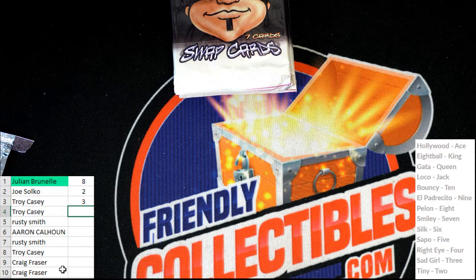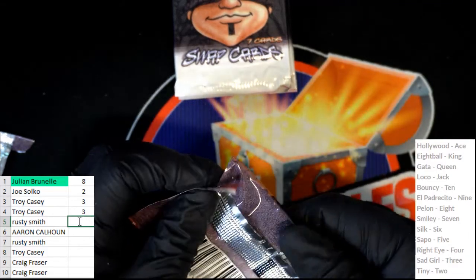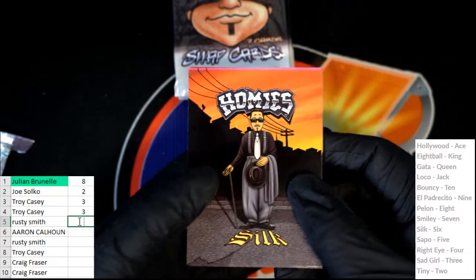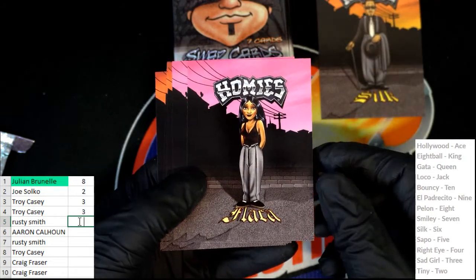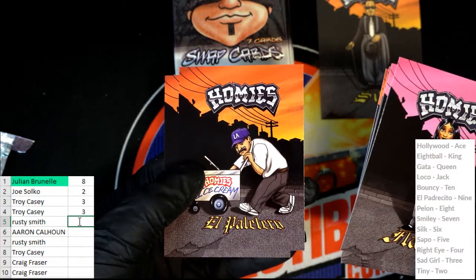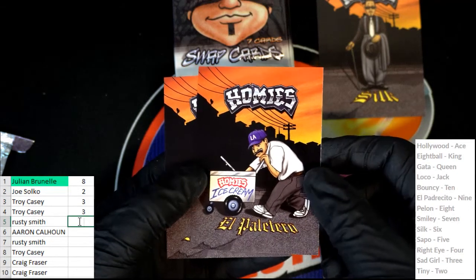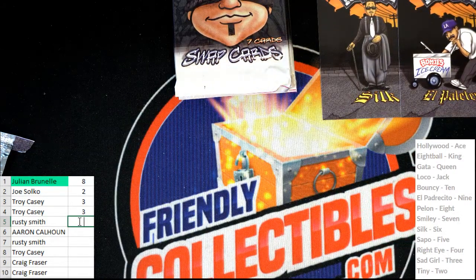Okay Joe, oh my gosh. Here is Rusty looking to beat JB - JB, you never know, an eight can win this thing. Oh my, Rusty good luck to you. Silk which is a six - we have a six. A nine, oh! A nine and six right now is the strongest hand, Rusty has taken the lead.